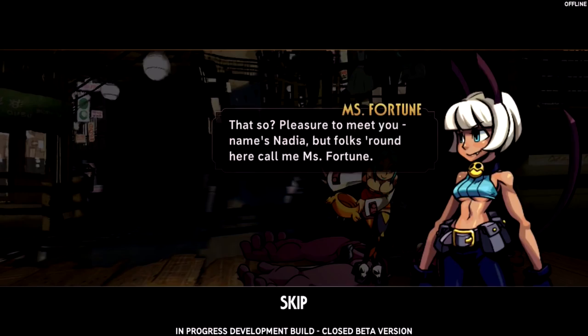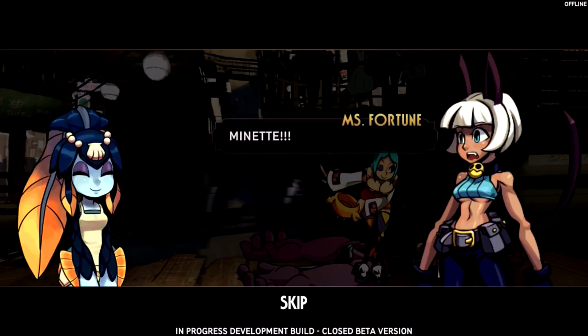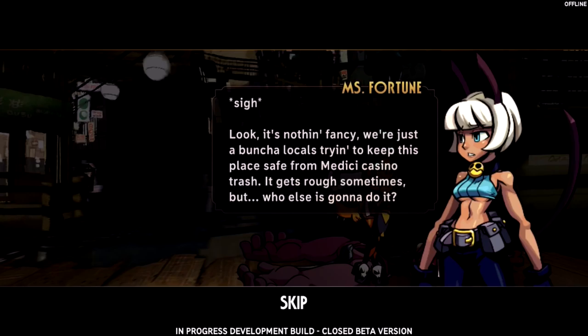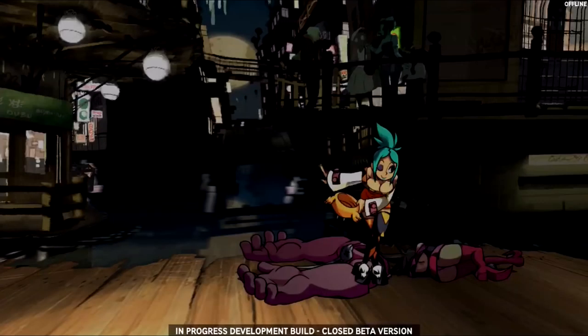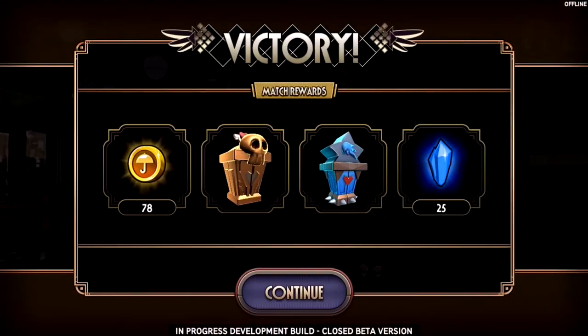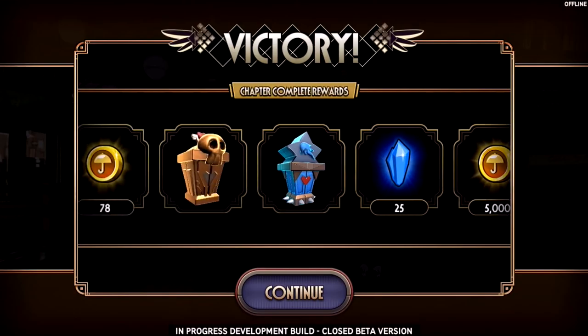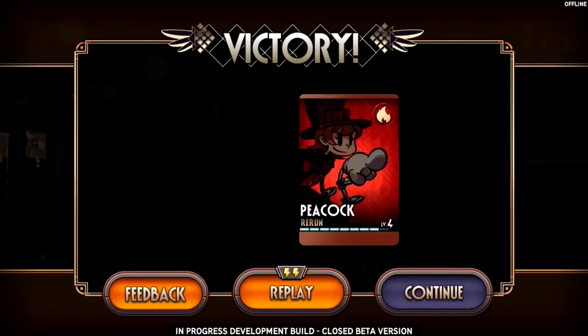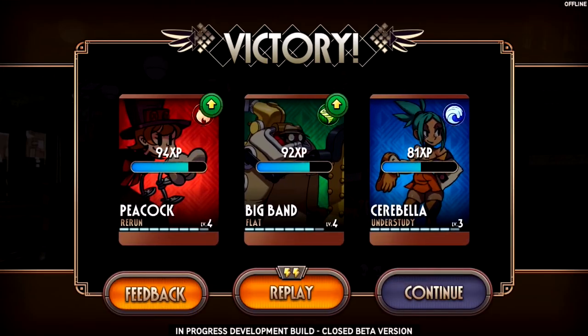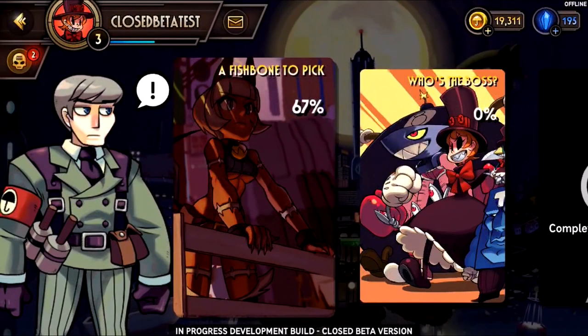That went way better than I expected — like ten times better. Now looking at this story — I'm actually wondering if there are completely different stories than in regular Skullgirls. I haven't paid close attention to the story, but like I said, you can get relics from doing things in-game. You do not have to buy them, which is great because not everybody is a fan of in-app purchases.